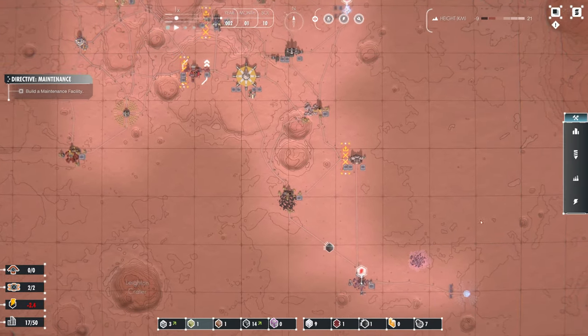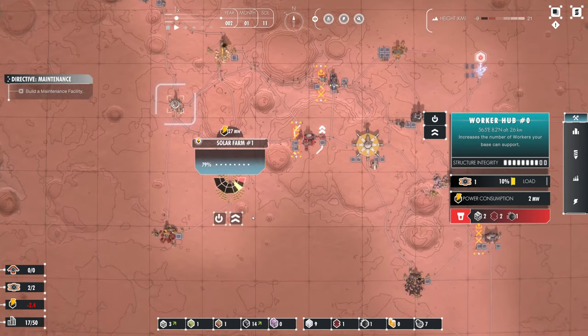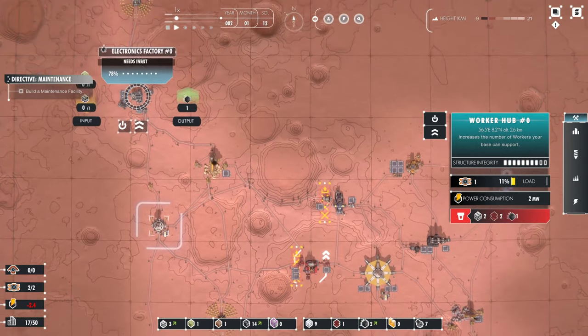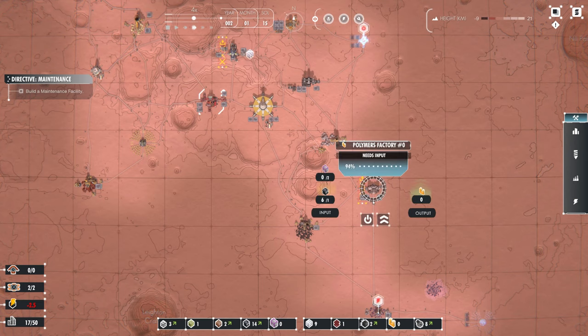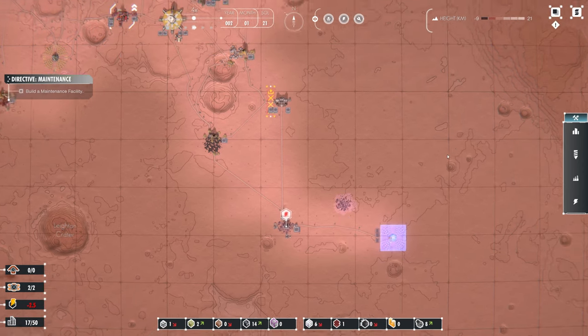Now we're going to build this solar farm and the maintenance facility and we'll take it from there. I don't know where my second drone is going — is it some power issue? There's just nothing for them to do. Once this second electronic part comes down, we shouldn't have any power issues for a while.